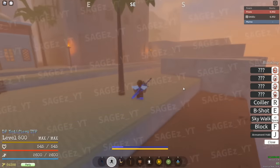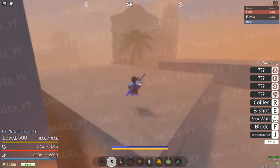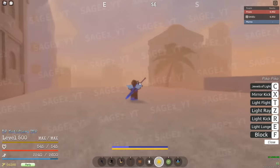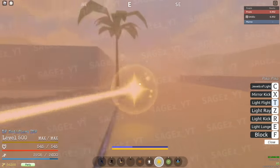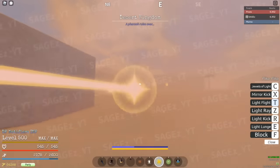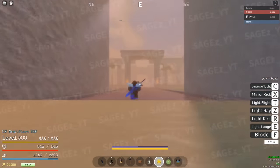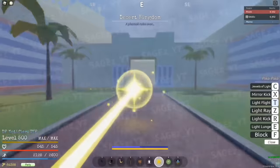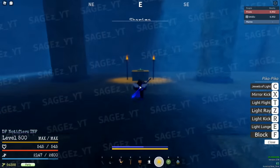If you guys go to the right of the island and go to the back — follow exactly where I'm going, I'm going to use Pika — if you go to the right and kind of to the back of the island over here, you'll see this area. Once you come over to this area, you want to go straight down, all the way down into the building.